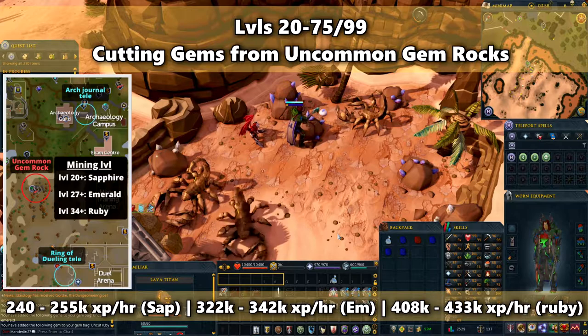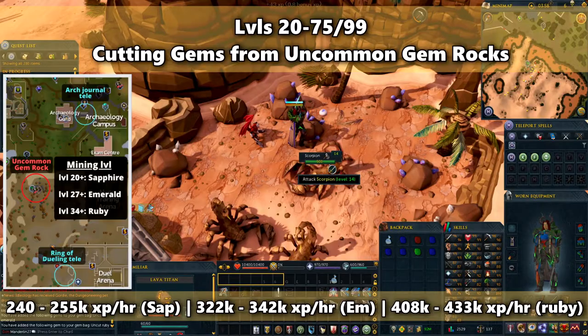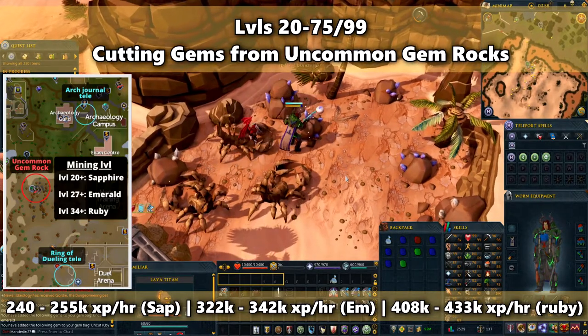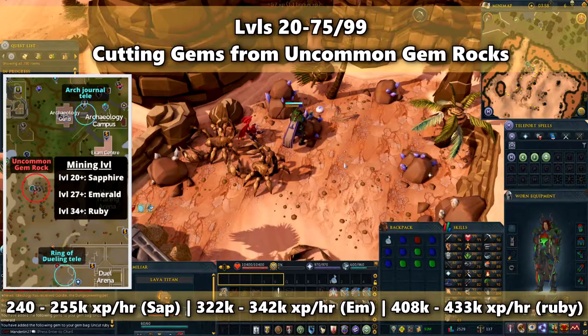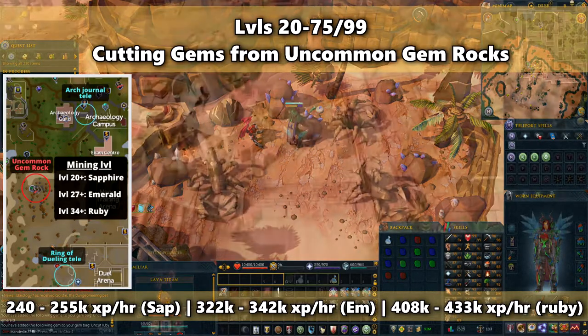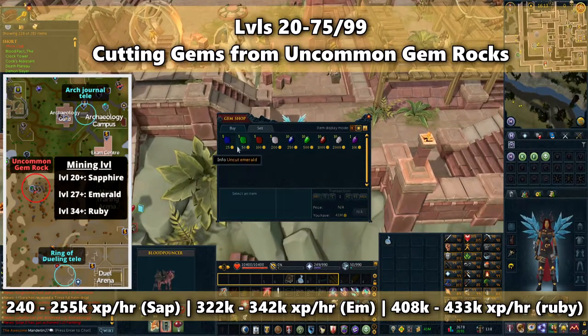You can only store uncut gems in your bag, so don't cut them as you mine. You only need level 20 mining to get sapphire, but you'll need at least level 27 to get emerald and level 34 for rubies. After an hour, you can get a little over a thousand total gems here. You can also buy gems from the Anachronia Gem Store — their stock resets every day, so start stocking up from here as soon as you can. Buy any gem that you can afford here.